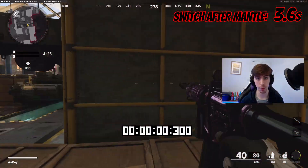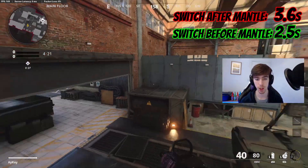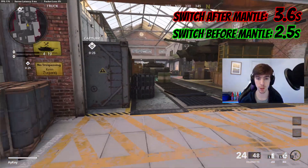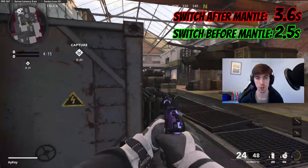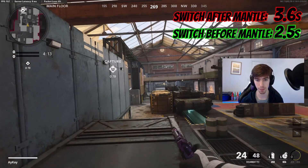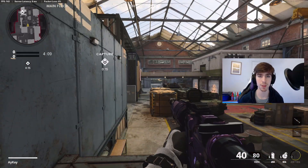If we change that and instead run up and swap our weapons just before, we can jump straight up and then start shooting even quicker. Essentially, before you mantle on things, make sure you've swapped weapons first so that when you finish the mantle, you can shoot a lot quicker — as opposed to jumping up, then swapping weapons, and then shooting a bit later. So: swap weapons before mantling.